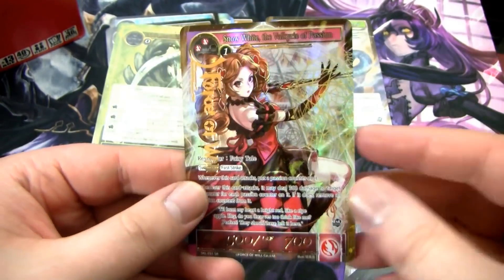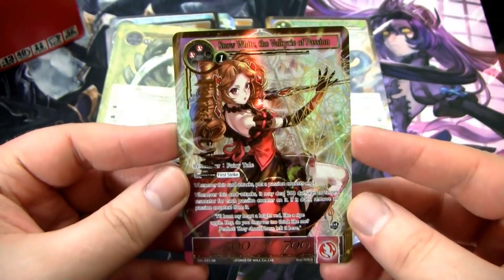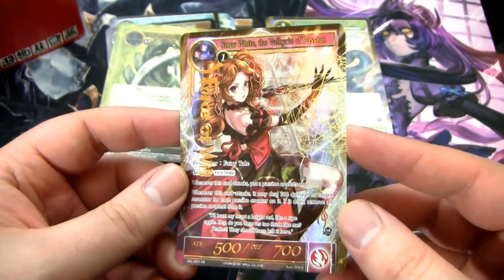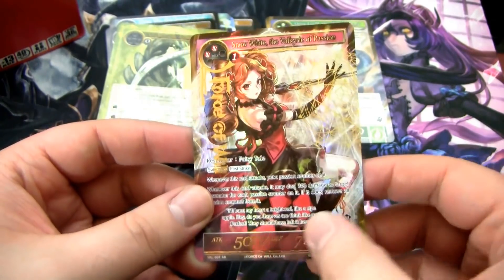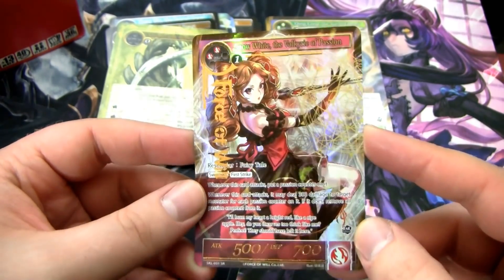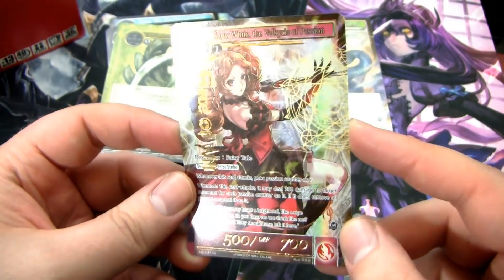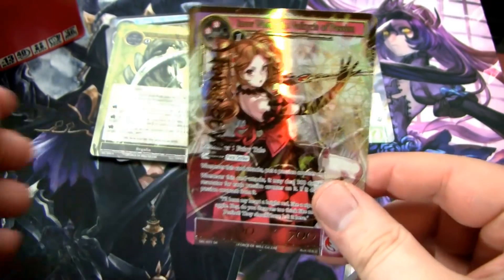We have a Darkness Magic Stone, and then a full art stamped Snow White, Valkyrie of Passion. I remember this card was like a $10, $15 card when it came out. It's a very aggressive red resonator — it's got swiftness, can do a lot of damage, has first strike. It's a pretty good card with fantastic art. I'm pretty happy about this one.